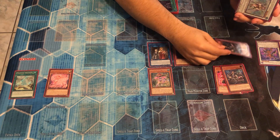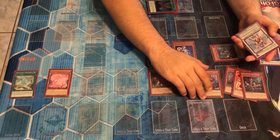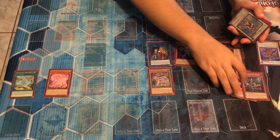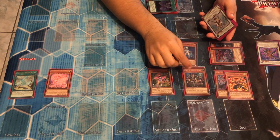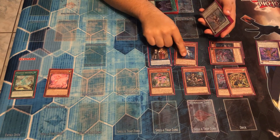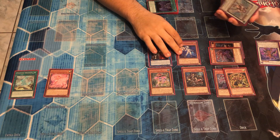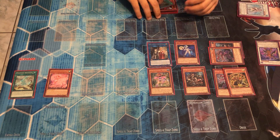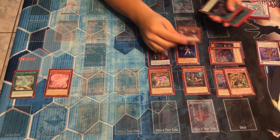Then we're going to normal summon our Hatsume. Hatsume's effect is going to activate. You're going to banish here and then banish one of your Fumas — it doesn't really matter what you banish, you can banish whatever you want. I like banishing Fuma and Kizaru. Banish both of those and you're going to summon your Kizaru. Kizaru will give you a search one more time, and that search is important — it has to be your Legendary Shadow of the Six Samurai. You're going to add Legendary Shadow.